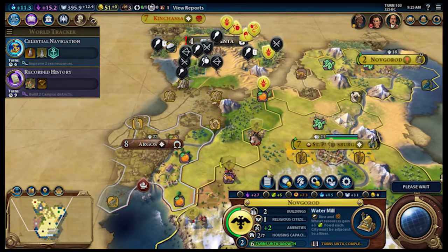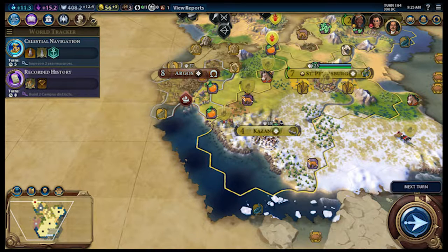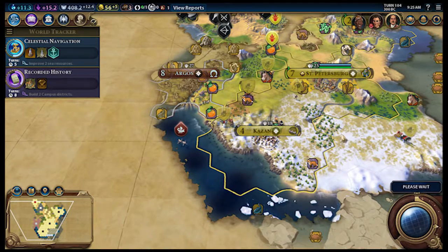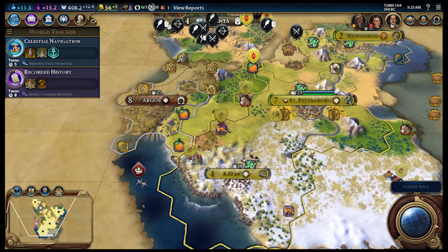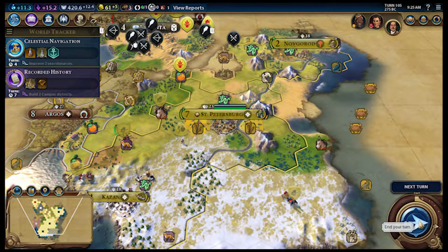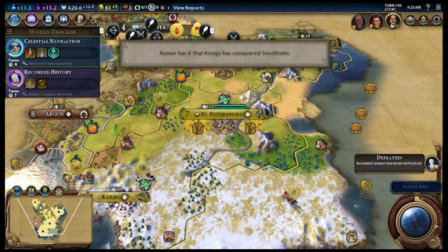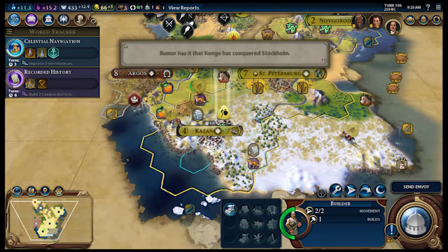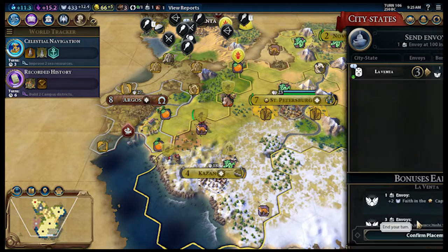There's a lot of activity going on up there. Fortify next turn — I'm just prepping to ensure that Sparta does not attack me. There's not a lot really going on, there's barbarians swimming around out there. An unmet person has been defeated. I think Stockholm is — oh yeah, there's the button. Can I repair it? Okay, send envoy.